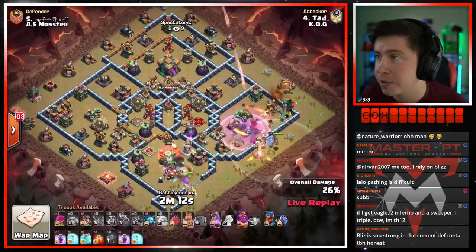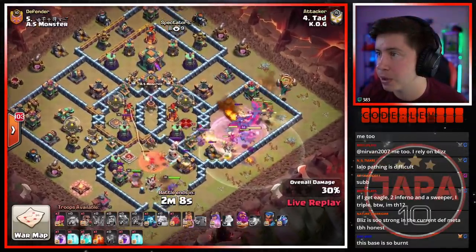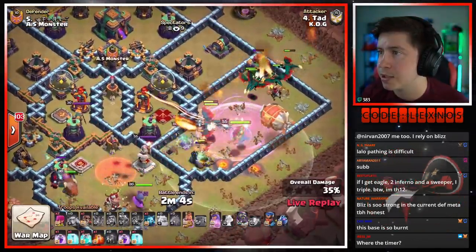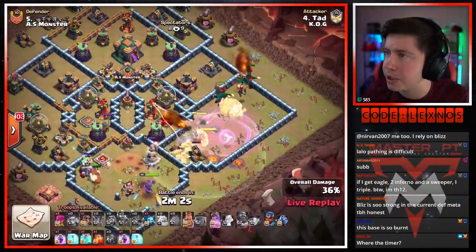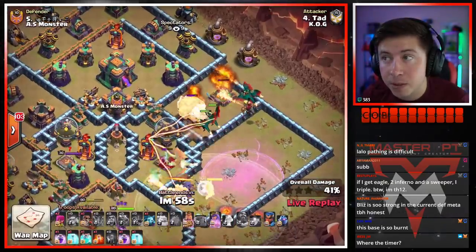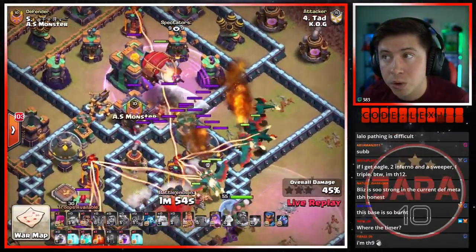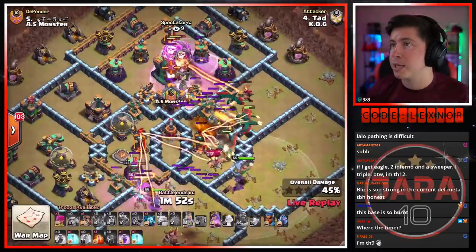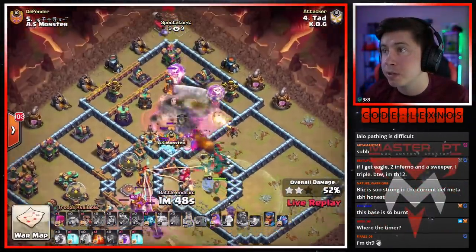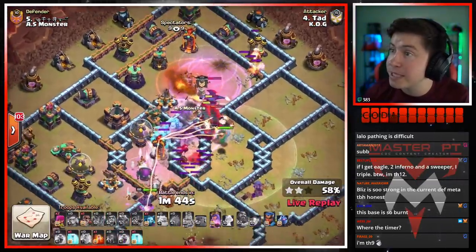Still got the battle blimp to go all the way to the town hall, still got the clone spell to use, royal champion for later. First rage is in. Troops are going to be able to easily get through the scatter and hopefully kill that enemy queen inside the rage — yes, they're gonna double puff and down she goes. Pop that warden ability. Battle blimp should get there hopefully — no tornado, I hope — safe, it gets there. Clone spell to help the balloons hopefully take out the single target inferno tower. Only two balloons go up there — the single stays up.